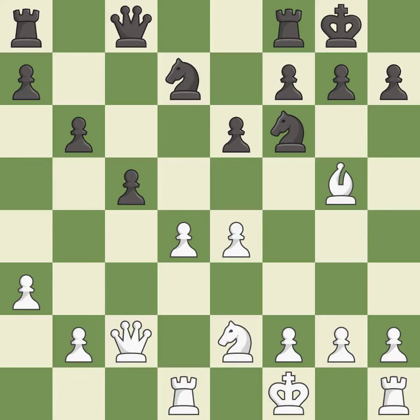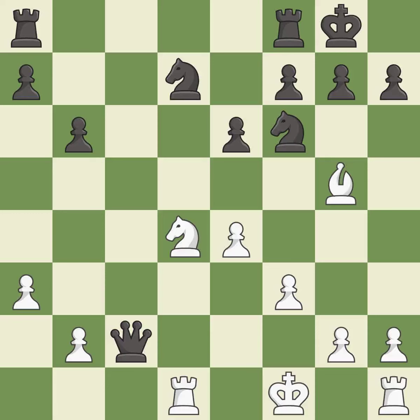This strikes at the center with a pawn, fighting for space — it is excellent, one of the best moves. This is also excellent. This misses an opportunity to connect rooks — it is an inaccuracy. Takes back — it is good. This overlooks a better way to connect rooks — it is an inaccuracy.